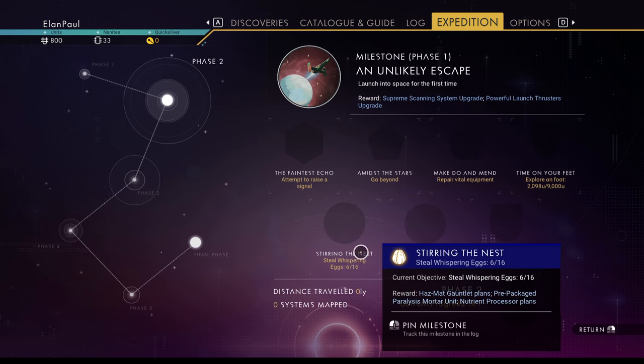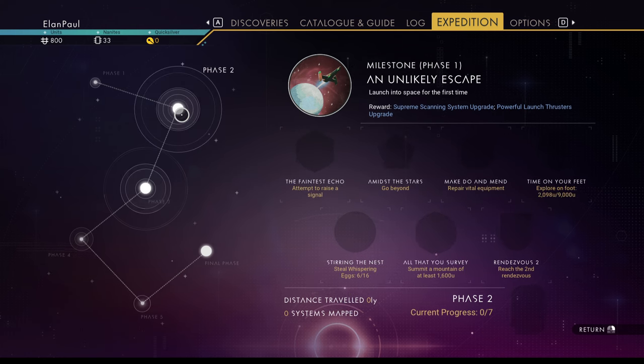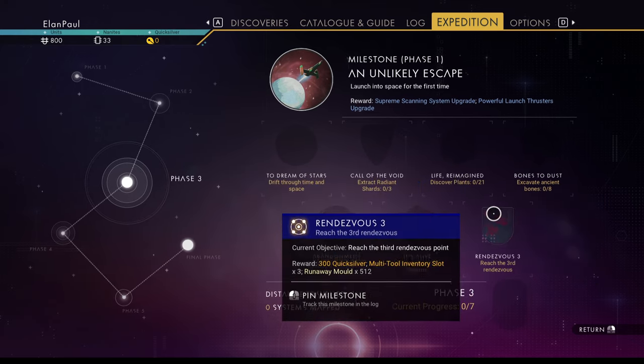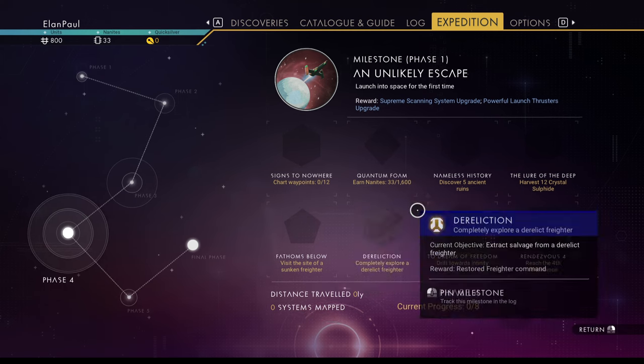Let's go into the refiner — remove the deuterium, dihydrogen, and powder. We'll be leaving the planet soon. The ship is repaired; we need to visit the space station, warp to a new system — which means getting a warp drive — and destroy some asteroids. Other things still to do: get 16 eggs total (we have 6), repair equipment, collect salvage data (worth 40 units to sell — a lot of money), and find crashed ships and waypoints on the next planet.